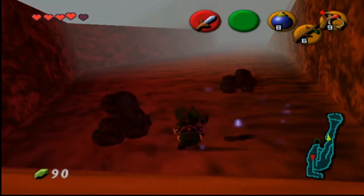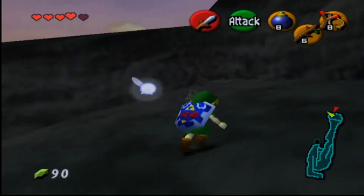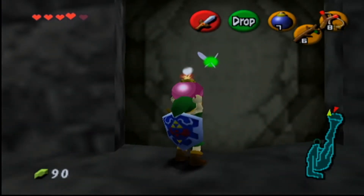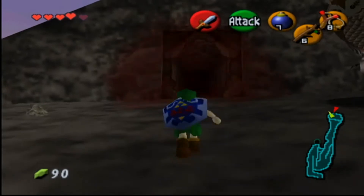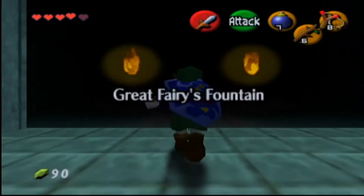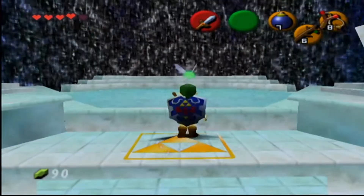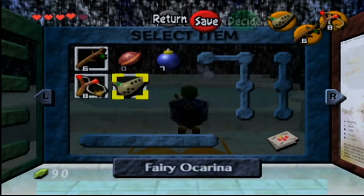The prerequisites for these first three as a child are bombs, which you acquire in Dodongo's Cavern. The first great fairy gives you your magic meter and powers up your spin attack. What you want to do is bomb the suspicious-looking wall and walk through to meet the fairy. For all of these fairies, approach the Triforce symbol and play Zelda's Lullaby for the fairy to appear.